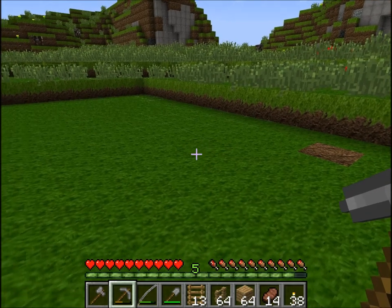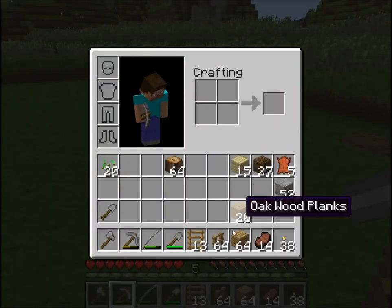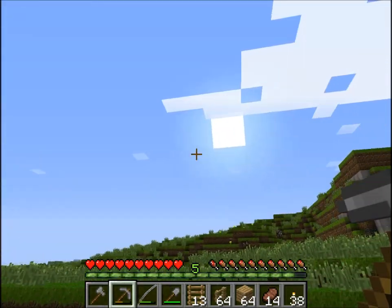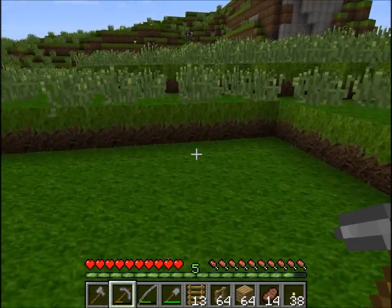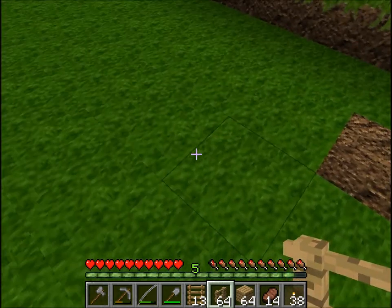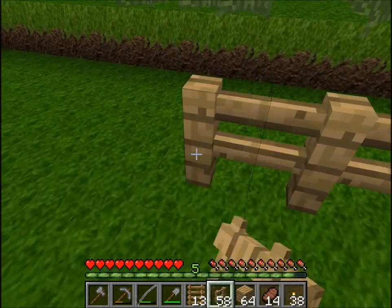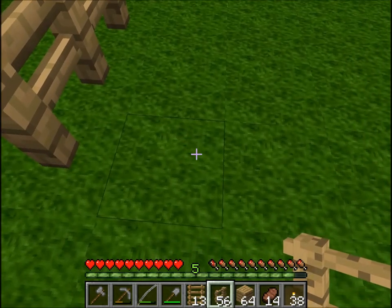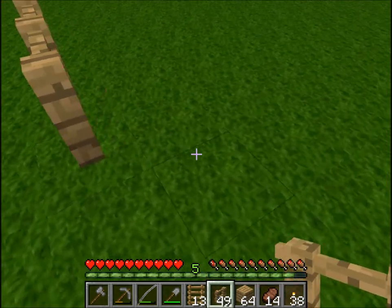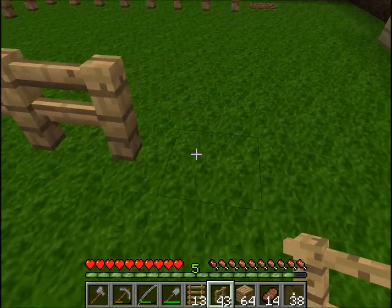All right, I'm back. I got some resources - I chopped down quite a few trees and I got a stack of wood, some fences, and some more wood planks, so I should have plenty of resources to build this. Naturally it's almost night again. I'm gonna go ahead and start it now - I think an eight by eight is what I was gonna do. One, two, three, four - all right, there's eight that way, eight that way.